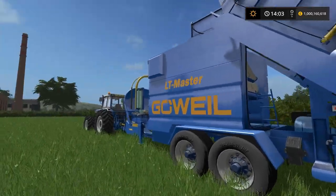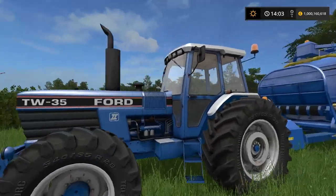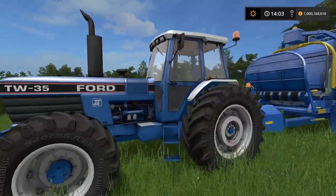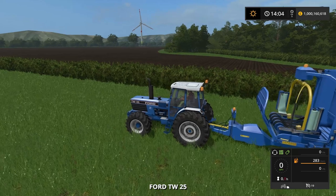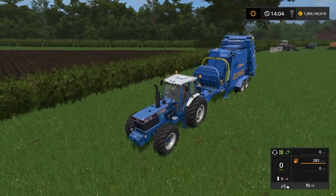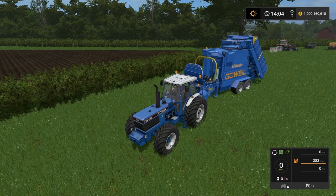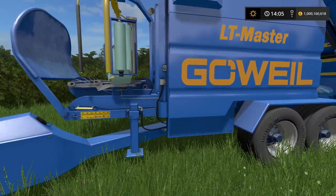First things first, you need to set up camp somewhere. We have it hooked up to a TW35 - this is basically going to be a generator today; we're not going to actually be moving this anywhere. So what we're going to do is jump into the TW35, get it all booted up, and start unfolding the machine.